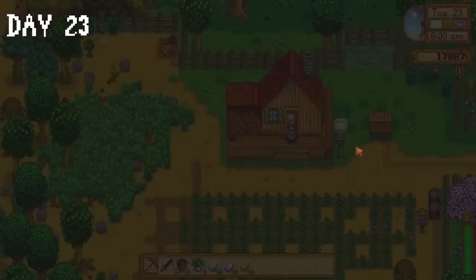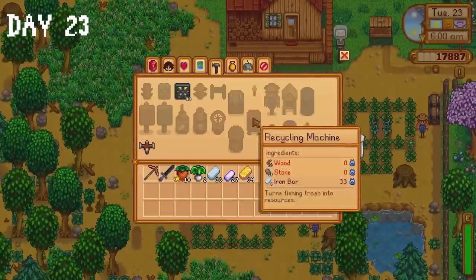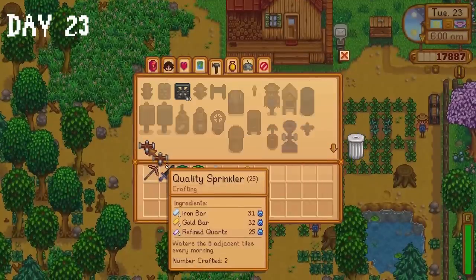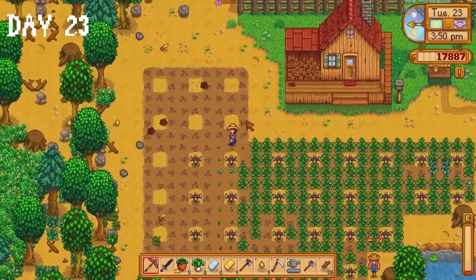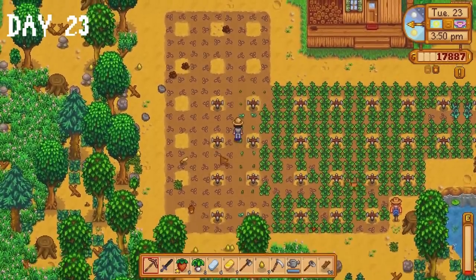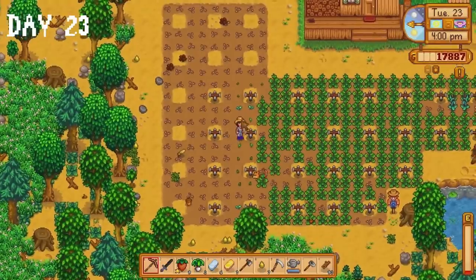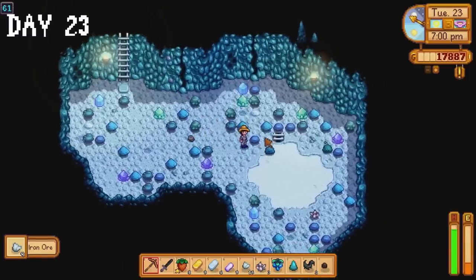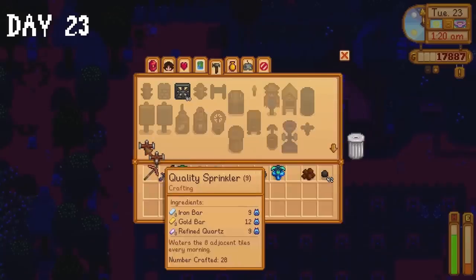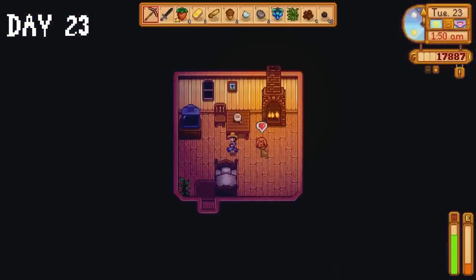On day 23, we keep the momentum going and make 20 quality sprinklers. Hot diggity dog, life is good right now — which normally means things are about to go very wrong for me. I make another 4 sprinklers and begin planting the rest of the parsnip seeds. I head to the mines and spend most of the day collecting the ores I need, then return to the farm, make 10 more sprinklers and place them down. I say goodnight to Louie and head to Sleepytown. Hey, that rhymed!